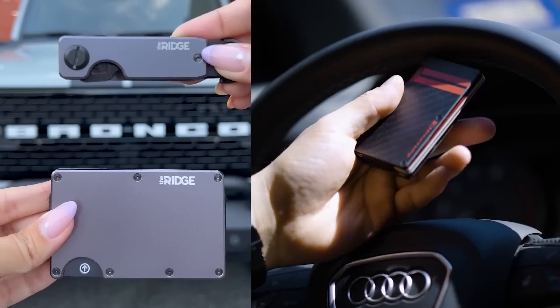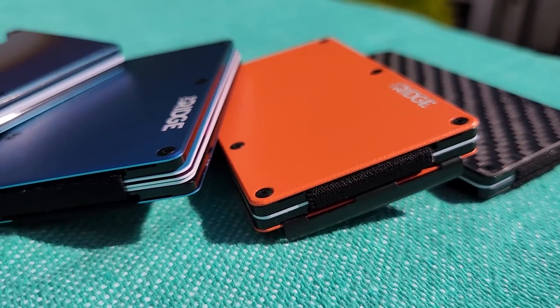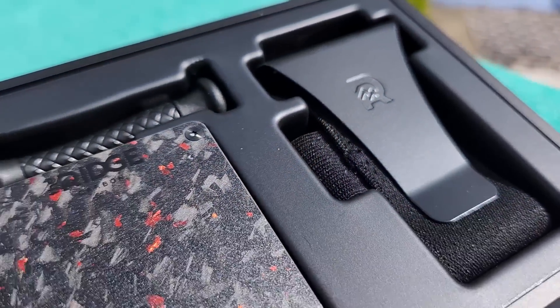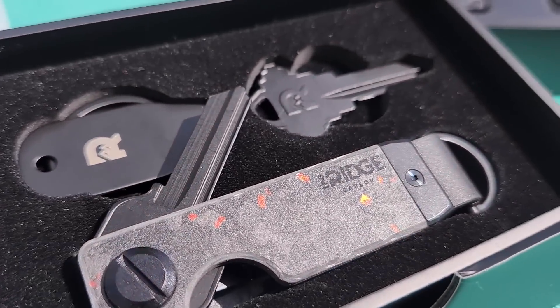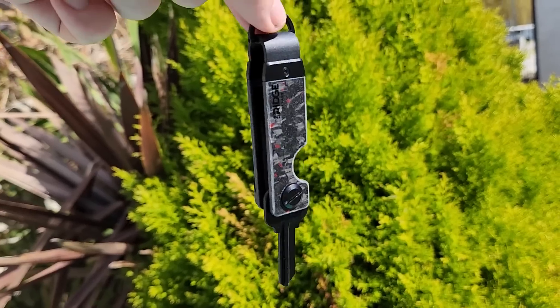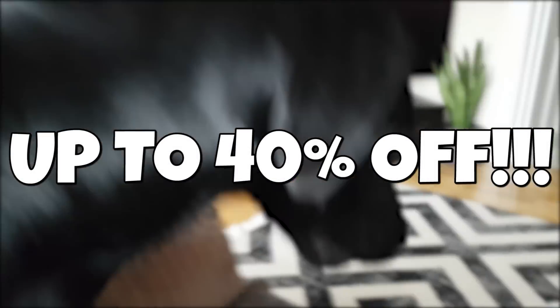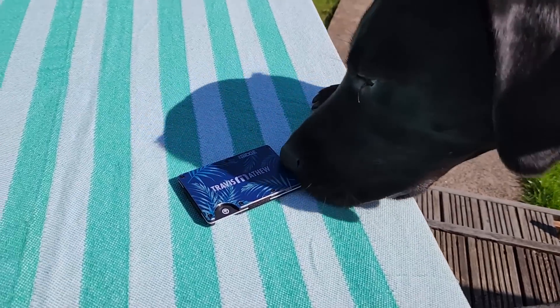But first this video is sponsored by Ridge Wallet. Gifting for dads can be hard, but with Father's Day coming up Ridge are having one of their biggest sales of the year. They're designed with RFID blocking materials keeping you safe from digital pickpockets. You can also get matching key cases that hold up to six keys completely silently — no more key rattle. Head to ridge.com/engineer for up to 40% off through June 15th. Thanks to Ridge for supporting the channel.